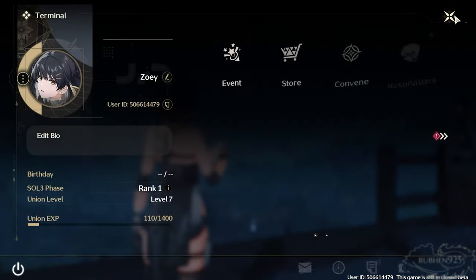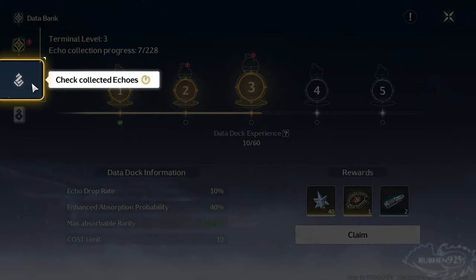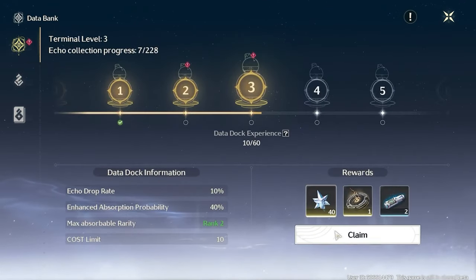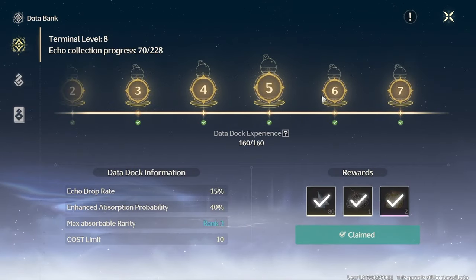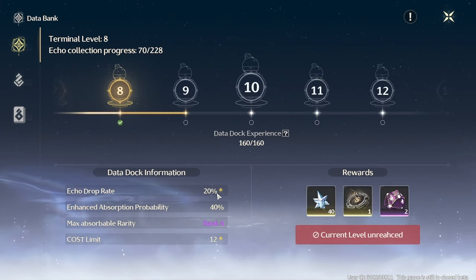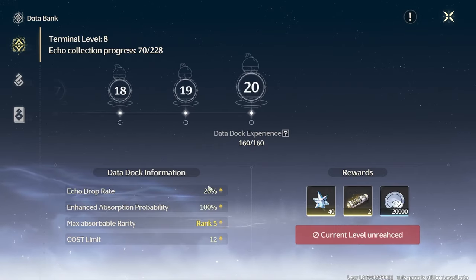Now for what I think is the best part of the game: the echoes. There's a feature called the databank — or what I like to call it, echo decks. It's a way to track the echoes you have acquired or captured while playing. Leveling it up increases your terminal level, which raises your character's maximum stamina and grants you asterites. Rank 4 echoes can be farmed after level 8, and rank 5 echoes can be farmed after level 15.